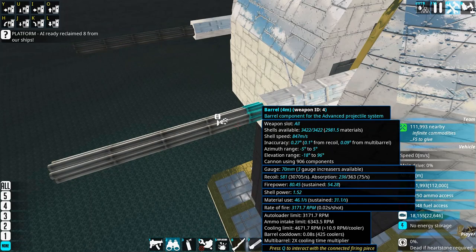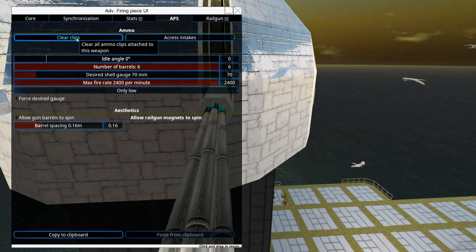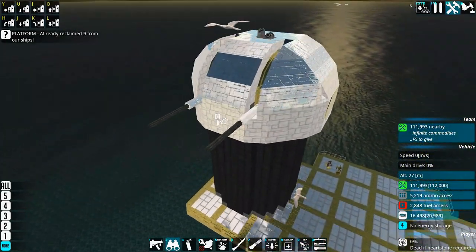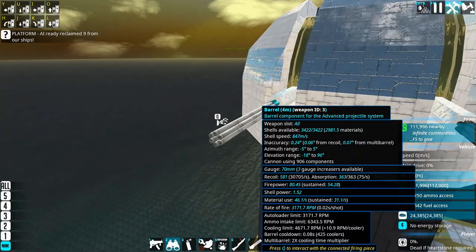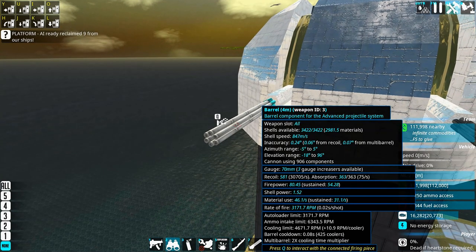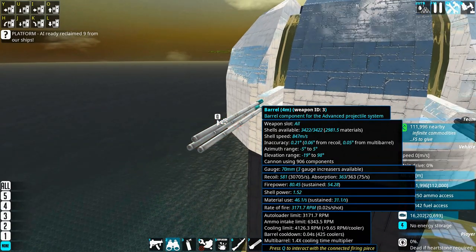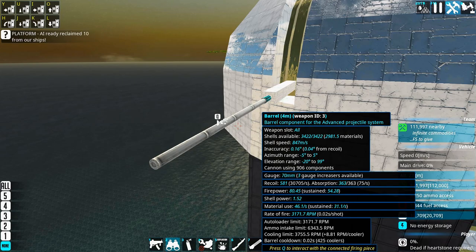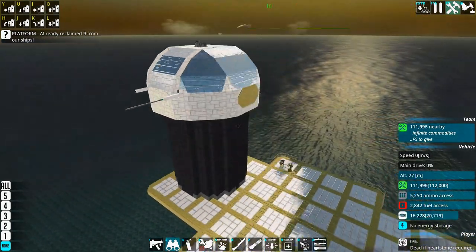Cooling is still much higher. Let's clear the clips and see if something funny is happening here. In most likelihood I just optimized some stuff and forgot to upload it, so I'll need to match this turret up a little better to have enough coolers. One easy way would be to just decrease the number of barrels — if we have three barrels we can probably match them up. Actually, just one barrel might do it. So not six barrels — we don't need the extra cooling for this one. Nice, so a theoretical 3,000 RPM.